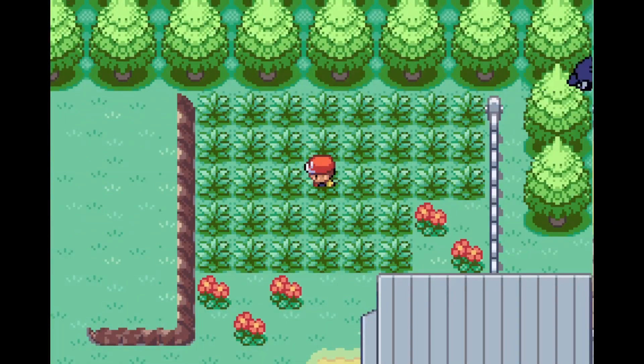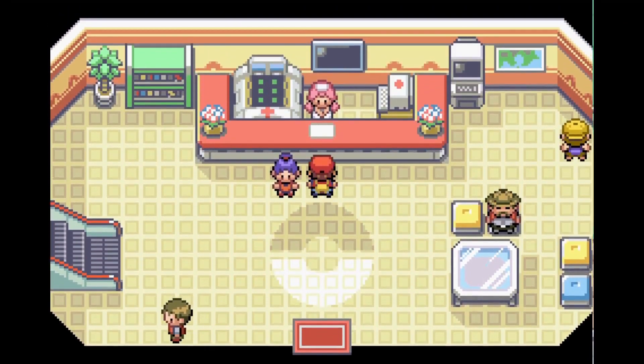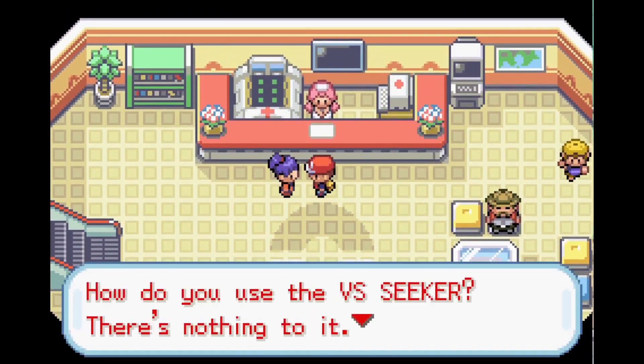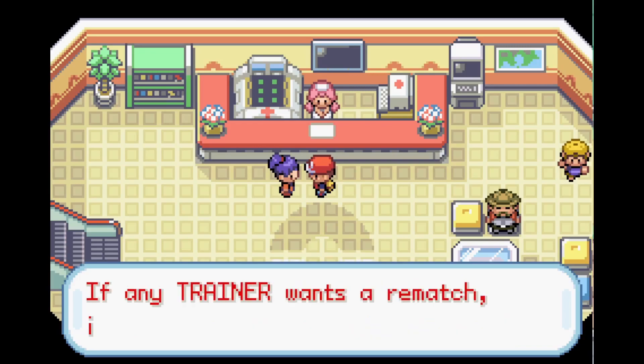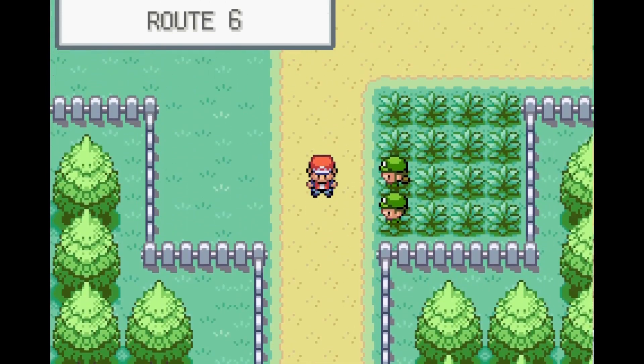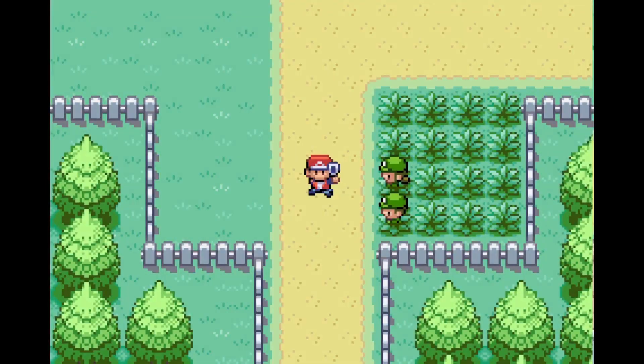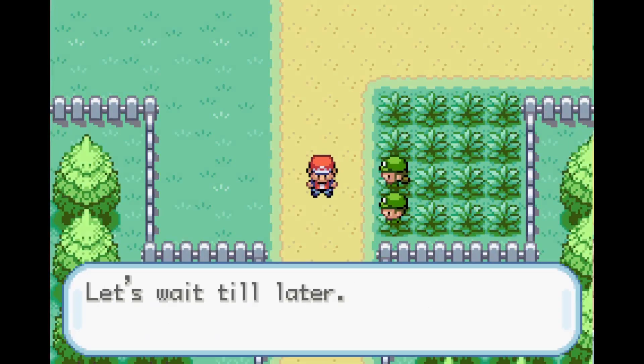To get the VS Seeker, go to Vermilion City, then go into the center and talk to this girl over here. She will give you the VS Seeker, you don't need to do anything else. After you have the VS Seeker, just go to your bag and use it.